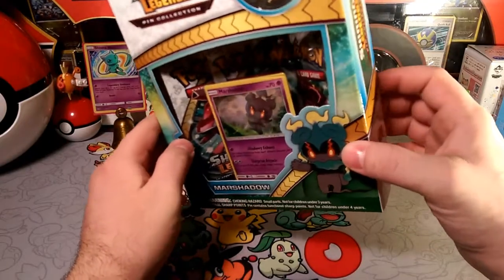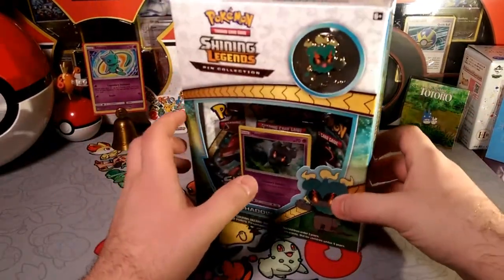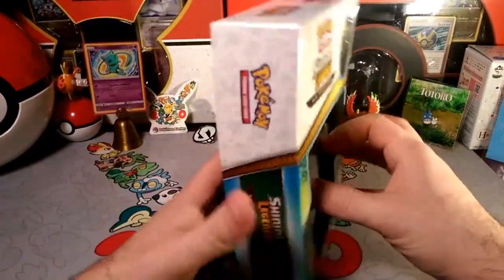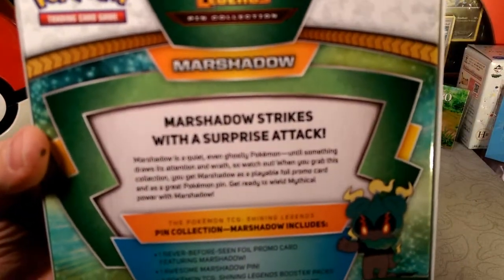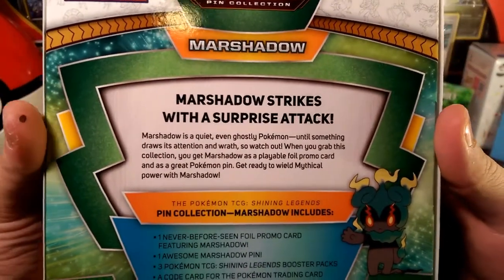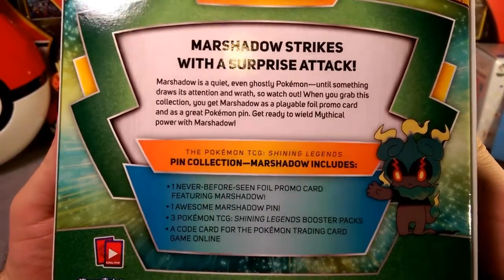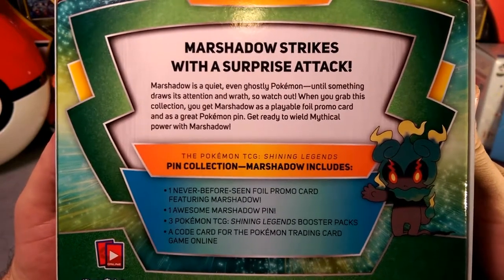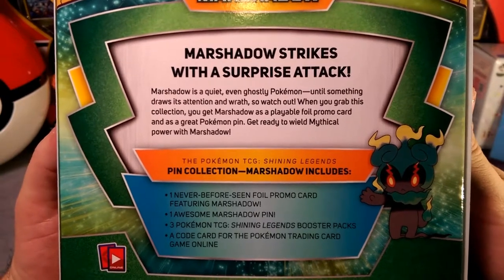It looks like it's three Shining Legends packs and I got all Genesect packs as well. Let's turn the box around a few times and read the back here. Marshadow Shining Legends pin collection — Marshadow strikes again with surprising attack. Marshadow is quite an even ghostly Pokémon until something draws its attention and wrath, so watch out.